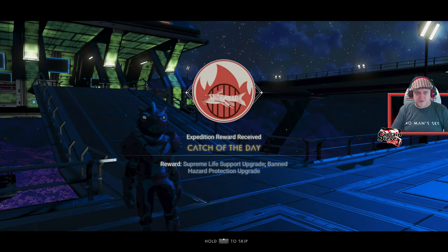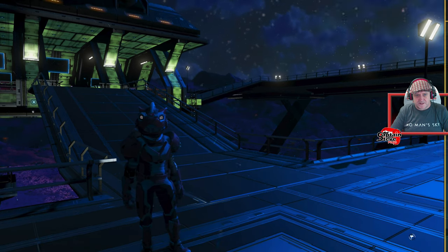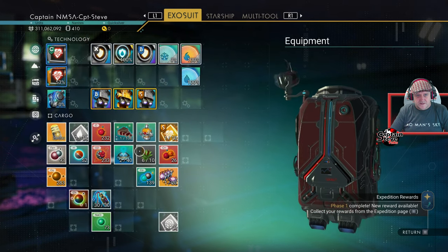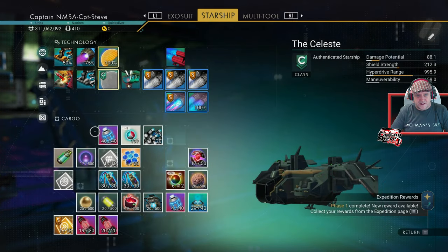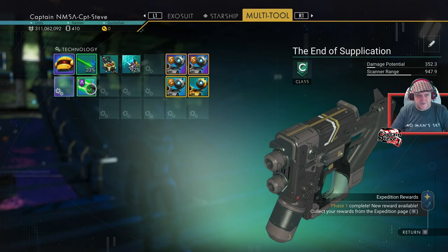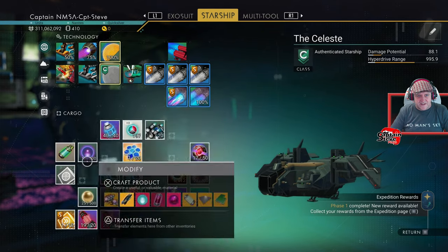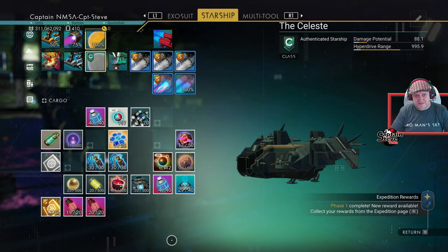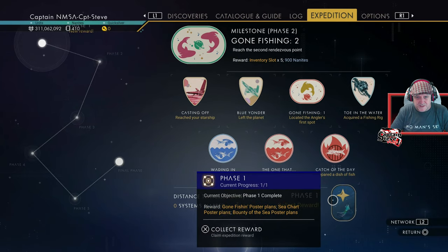Preparing the fishy dish - claiming that reward. Got catch of the day rewards: supreme life support upgrades and hazard protection upgrade! Getting those installed. Also got an advanced mining laser - heck yes! And a conflict scanner. Launch thrusters too - I really need to get the ship upgraded.